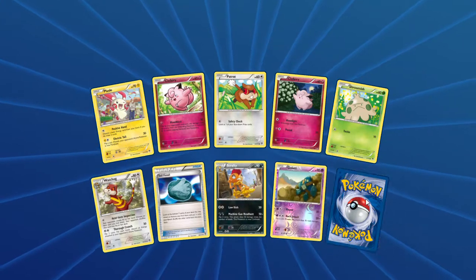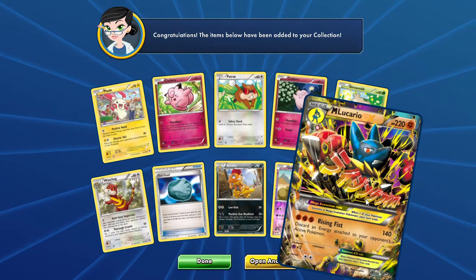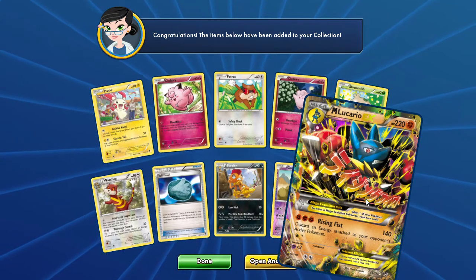Galat, and our Rare — it's a Mega Lucario, nice. Nice Lucario yesterday, Mega Lucario today.